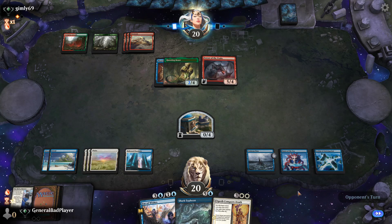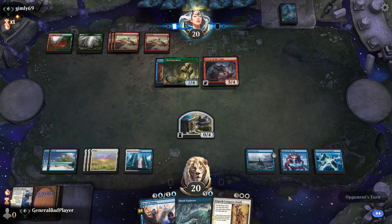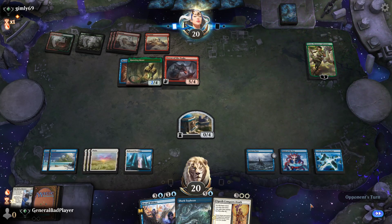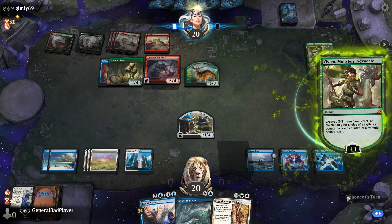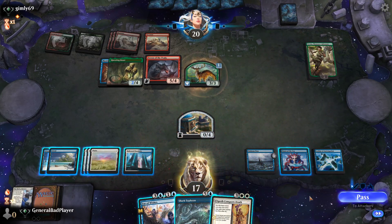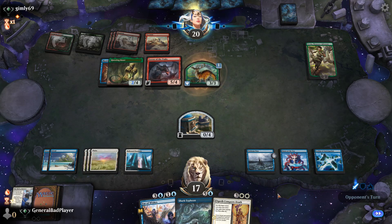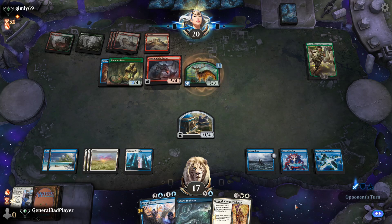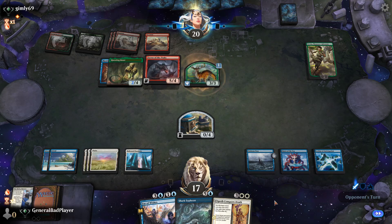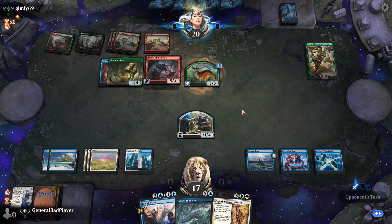I might Elspeth it if he plays a creature and tries to kill my wall. Yeah, I think I gotta do that. As much as I want to get the 5/5 flying from Elspeth later, yeah, that's okay. So yeah, this will be good. Okay, there it is. Any targets? That's better than my wall I think — well, it's debatable. Go ahead and go to attackers. Gimli, you can declare your attackers. Gimli? Oh jeez, not again. Not again.